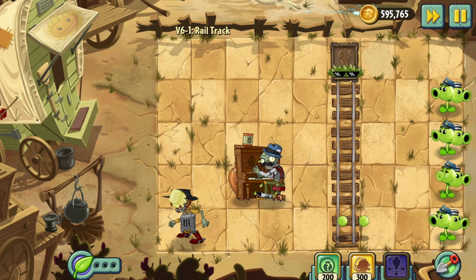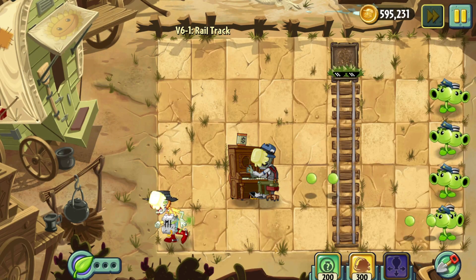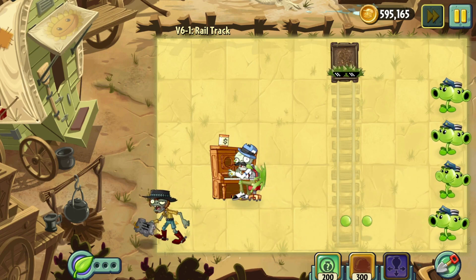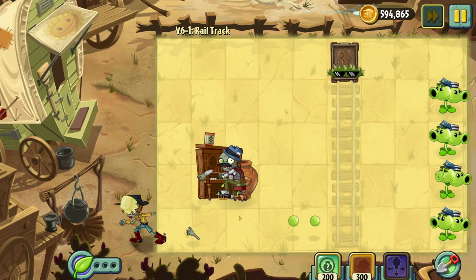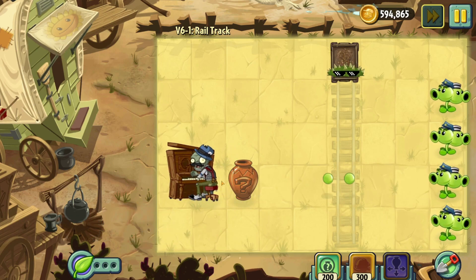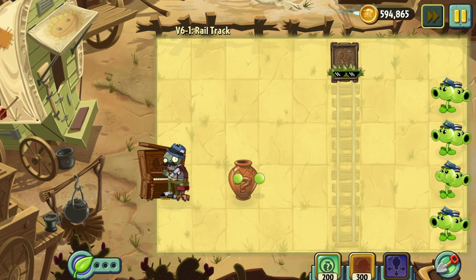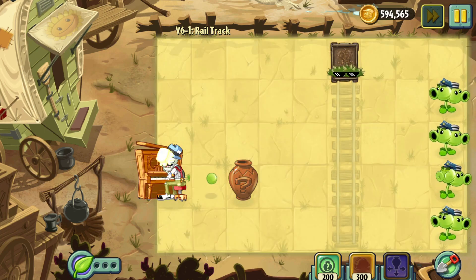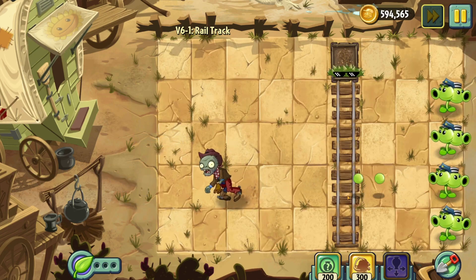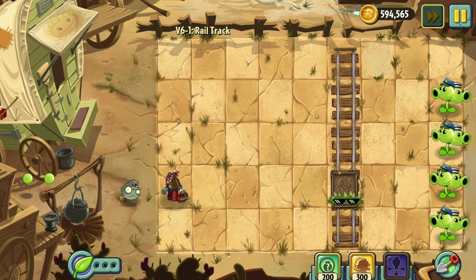Oh well, there goes all my money. I guess I can let the Piano go a little bit. I don't know how much health the Piano has — I wanna say he probably has Buckethead helmet health. Did he die already? Got him. There's only two Spikeweed and only two Pianos, so I bet that's what you were meant to do.